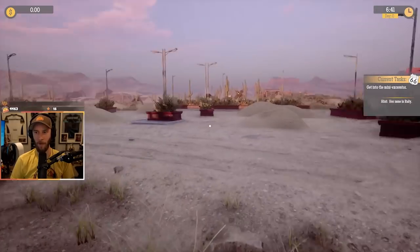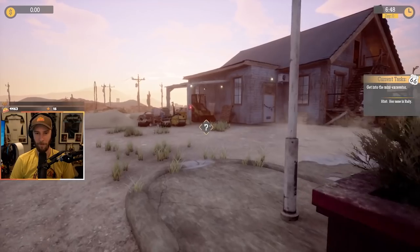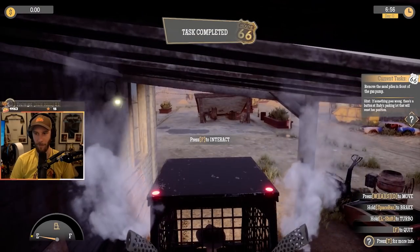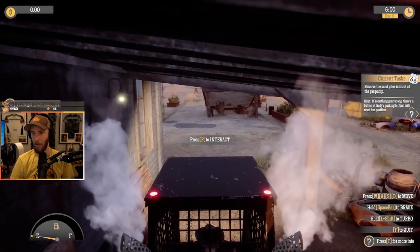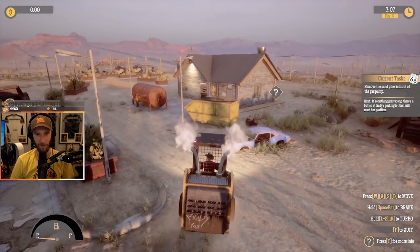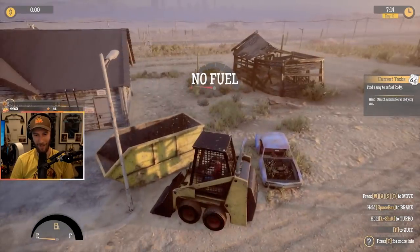Current task: get to the mini excavator. Oh, I know where that is. Her name is Rudy. Hello there, Rudy. Do I get to drive this? Oh my god. Remove the sand piles in front of the gas pump. Hint: if something goes wrong, there's a button at Rudy's parking lot that will reset her position. Alright, this is fantastic. Can I use my wheel for this? No fuel. Okay. Unlucky.